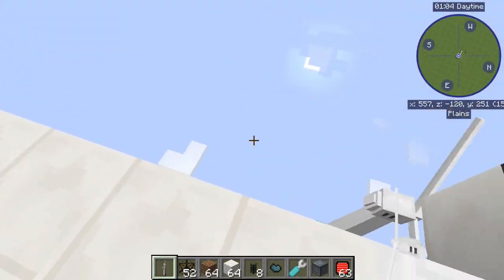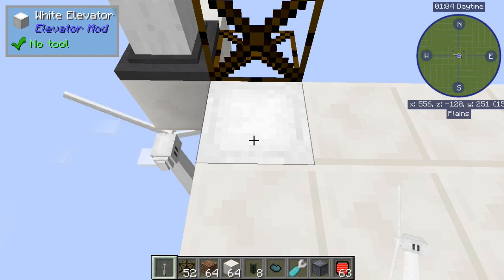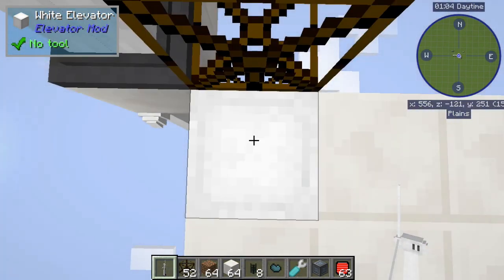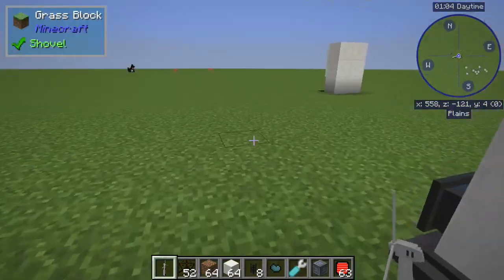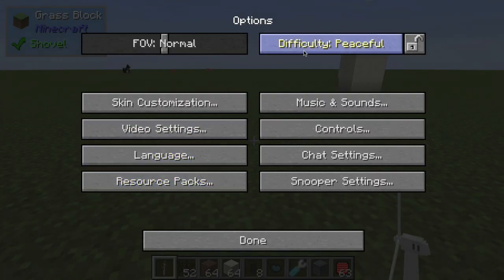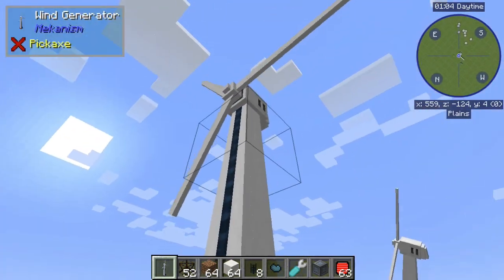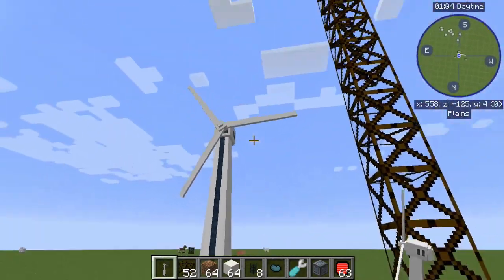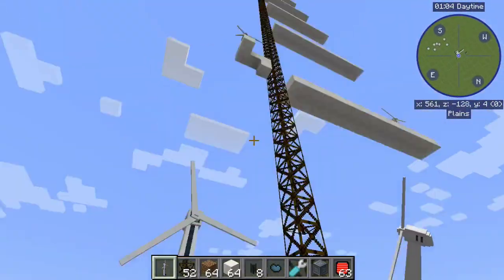Once you reach this level, I recommend getting an elevator from the Elevator mod, which is based on the Open Blocks mod. It will go all the way to build limit. You can ride it all the way up to the sky and back down. Note that the wind generators do make quite a bit of noise, and they don't take any muffler upgrades, so you'll just have to place them above your hearing range or deal with it — though obviously if they're way up high you don't have to worry about it.